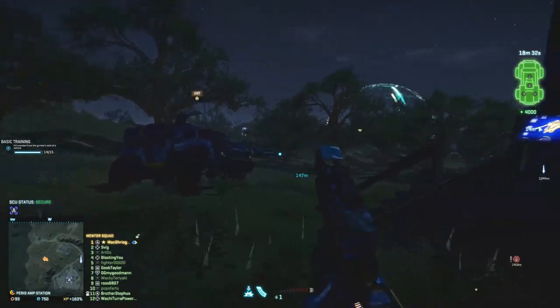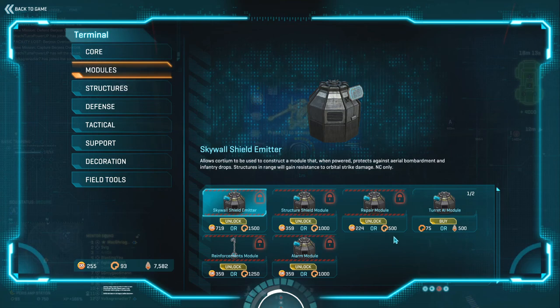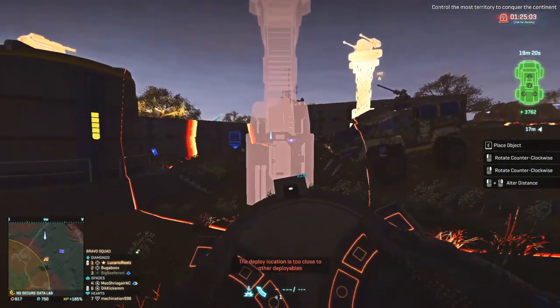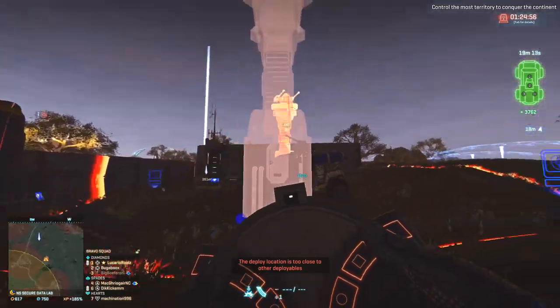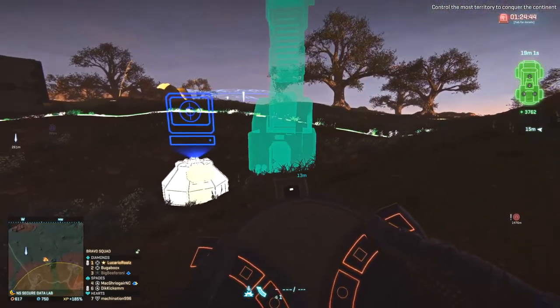That's basically how you build a base. There are a lot of different modules and I like unlocking them with certifications instead of actual money. Once you unlock them with certifications, you can use the actual resource to build them. One thing I forgot to mention: you cannot place certain things close to other things — they get highlighted. But if you go far enough outside that circle you can place. This circle here is actually the AI module.